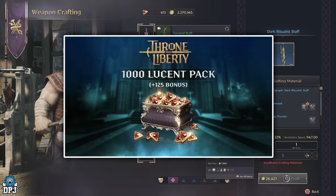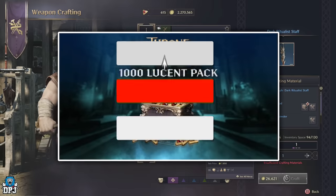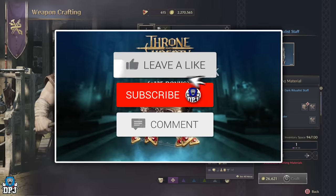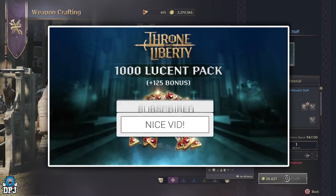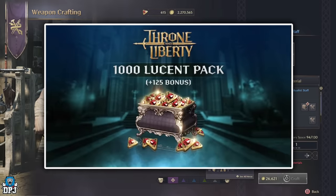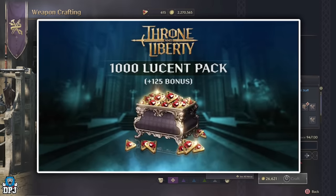How's it going guys, my name is DPJ and I'm giving away 1000 plus Lucent. To win it's as simple as this: drop a like on this video, leave a comment down below, and make sure you're subbed. The more I see your comments in my comment section, the more chance you have of winning. I'll pick winners and announce them in a couple of days. Good luck everybody.